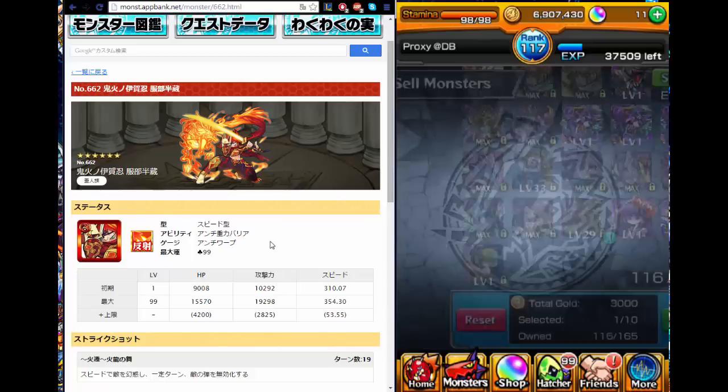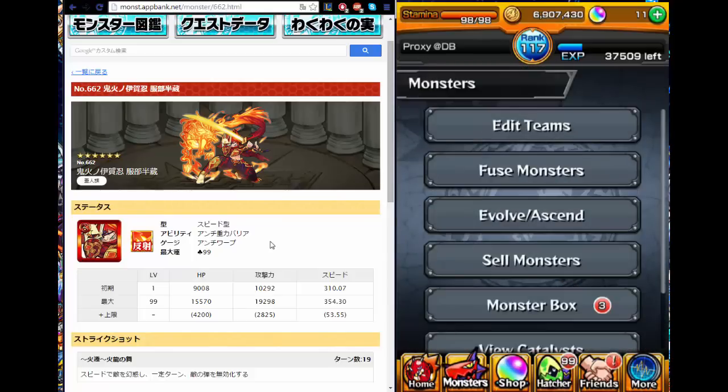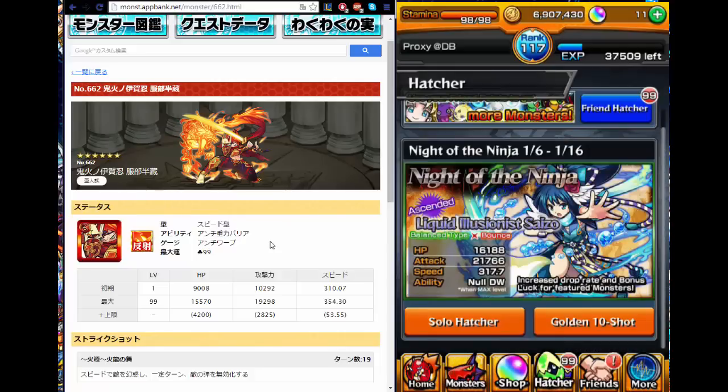Well, those five orbs got me 3,000 gold — I guess that's sort of worth it. That was the Ninja hatcher series explanation. I don't know if I did a good job, but I tried my best. In the future, I'll try to speak more clearly and get better with the explanations. Thanks for watching. If you liked the video, please like and subscribe to our channel and follow us on Twitter. Thanks for always supporting Monster Strike Database. Thanks and peace out, guys.